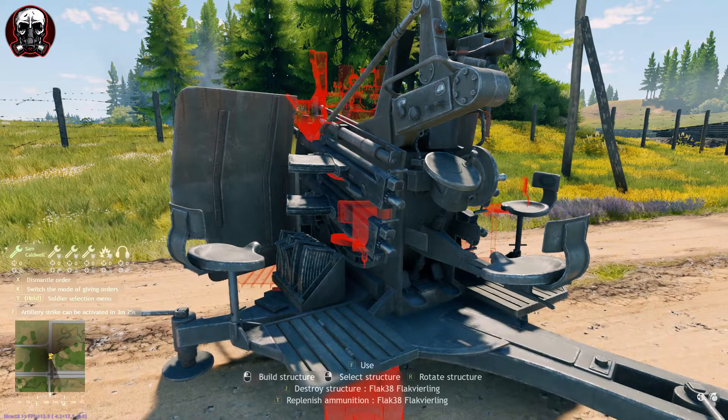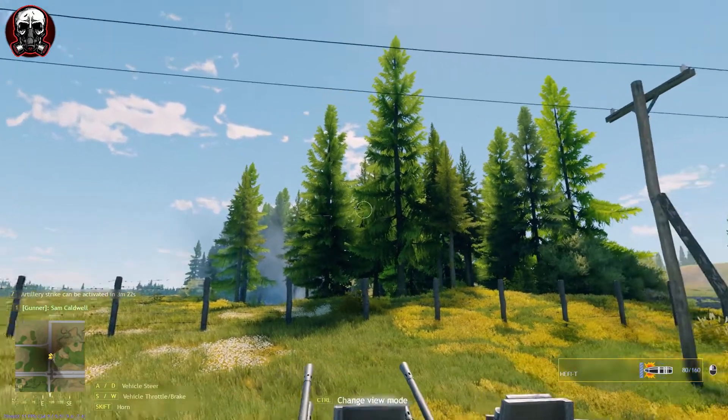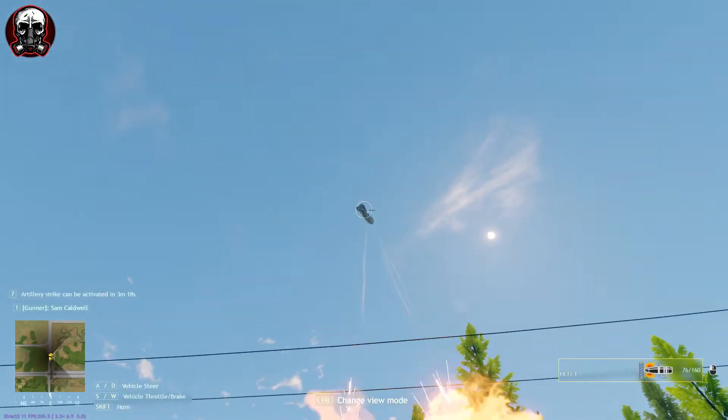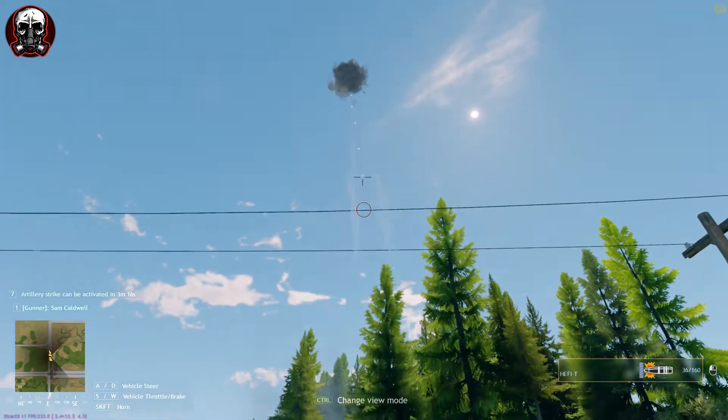We jump on it and we'll see we have full ammunition. So that's all you need to know how to restock your AT and AA gun — be on your engineer, have full resources, and press the T key.